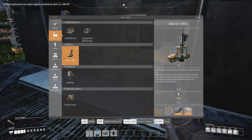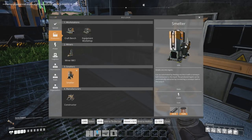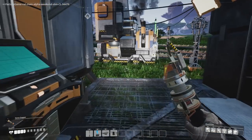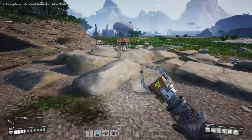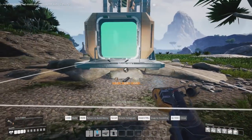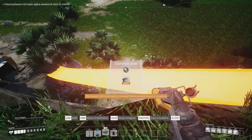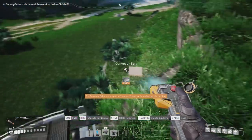We need ingredients for a miner - I think I've got them all. And we need a smelter, and a constructor. All right, let's go and start mining that limestone. So we've got the miner down here - soon we will have limestone aplenty. Miner mark one - output this way.